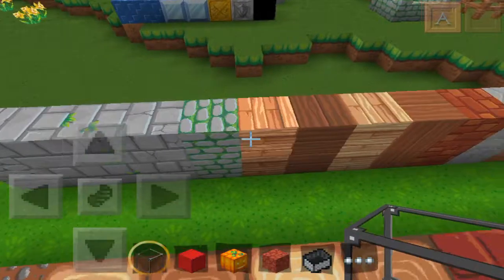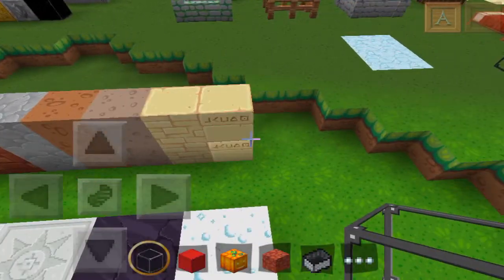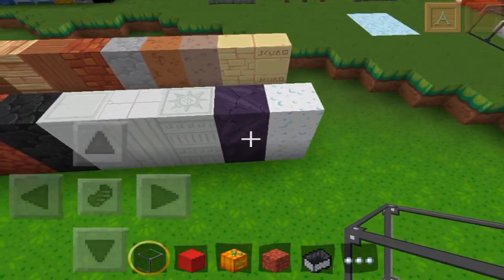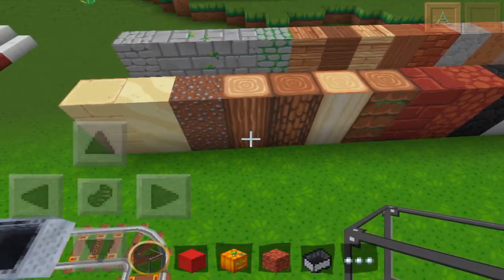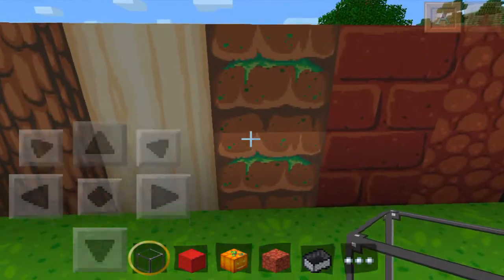So we have the stone stuff, the wood, the bricks, sandstone stuff and snow and quartz and obsidian and netherrack and more wood — and that is really nice. I think that's really cool looking.